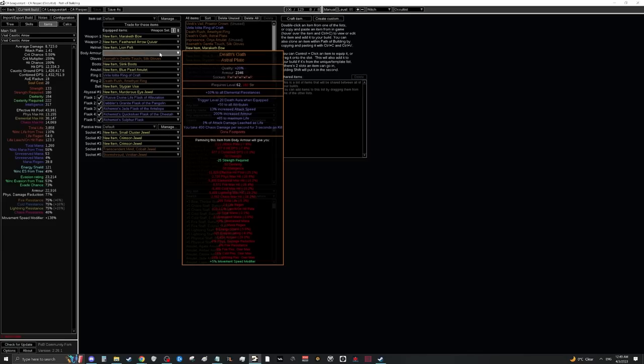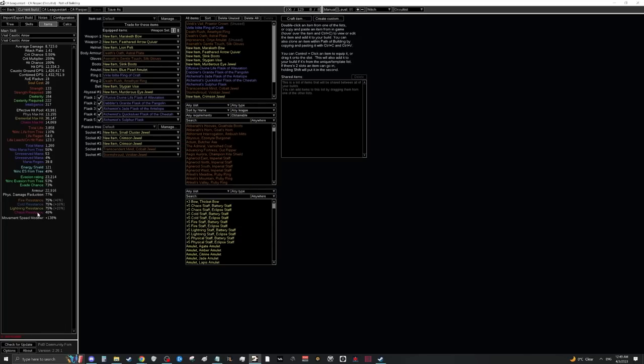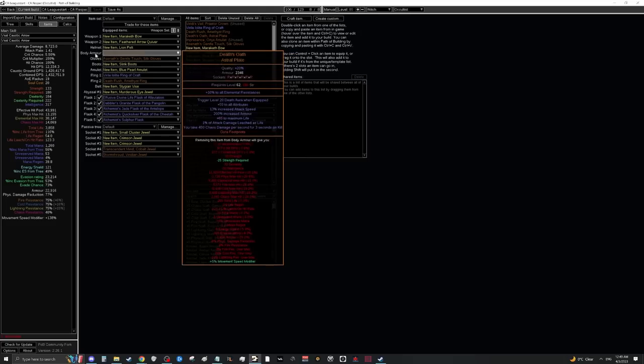Let's talk about Death's Oath. This chest plate triggers level 20 Death Aura when equipped — think of it as an invisible Righteous Fire around you dealing chaos damage over time. It has up to +50 to all attributes (great for this build), a decent amount of life, and the only downside is you take chaos DoT for three seconds on kill. That's why we want decent chaos resistance before equipping it. It's one of the most common items in the game — there's a div card for it, so getting one will be easy.